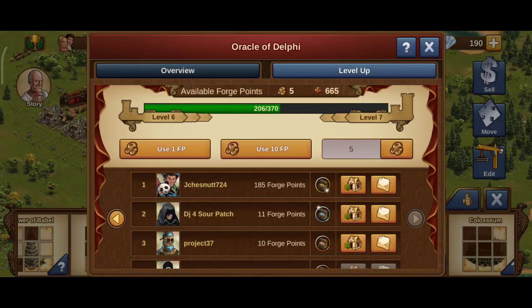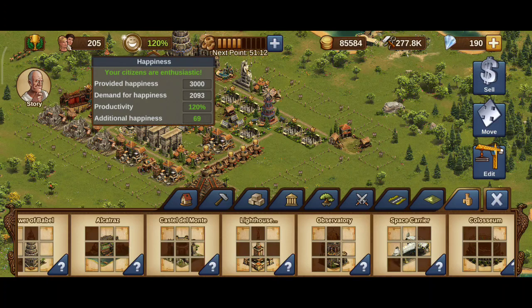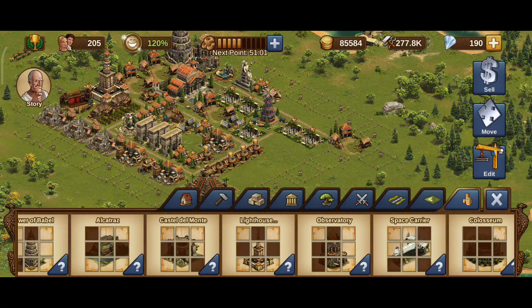I will be deleting this particular Oracle eventually, but for now it's giving me over 2,000 supplies and happiness, which I actually need. Look here — see how much happiness I've got? So I have to be careful. I've got too much population — 205.